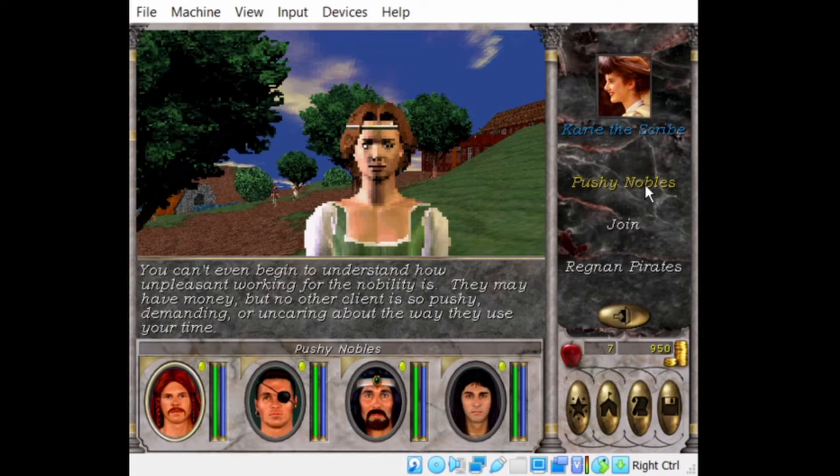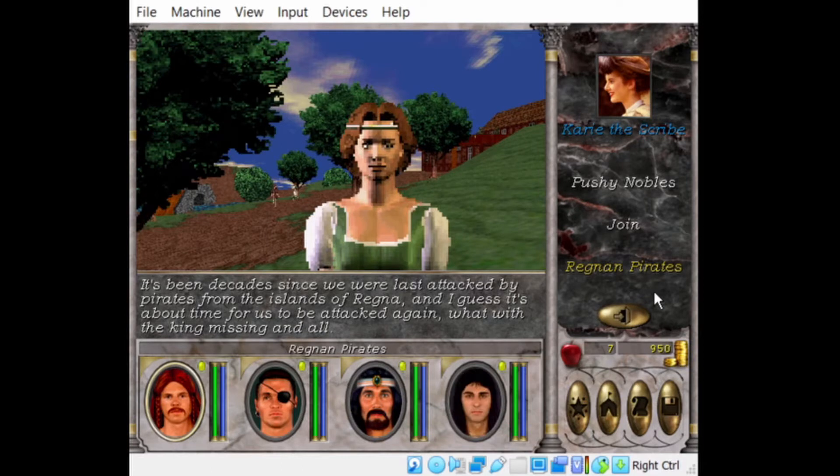Pushy nobles. You have to have a certain reputation to talk to them, and some of them won't talk to you even if you have a good reputation, so you have to weigh that. One NPC says: I can't begin to understand how unpleasant working for the nobility is — they may have money, but no other client is so pushy, demanding, and uncaring. It's been decades since we were last attacked by Regan pirates on the island of Regna, and I guess it's about time for us to be attacked again.